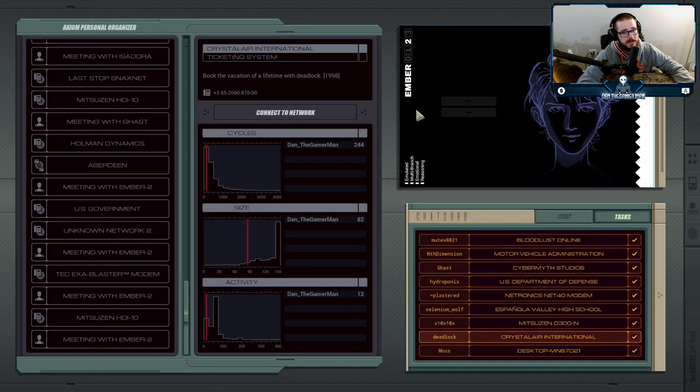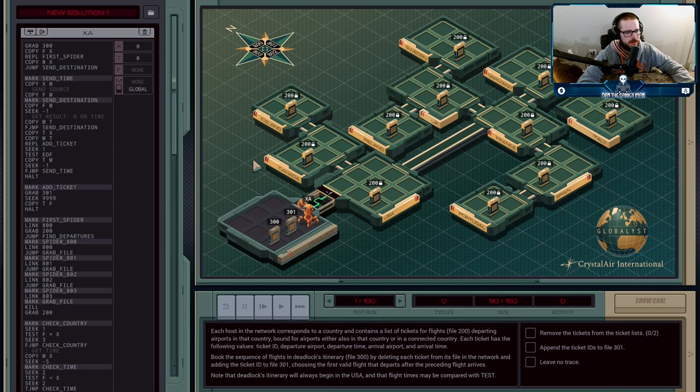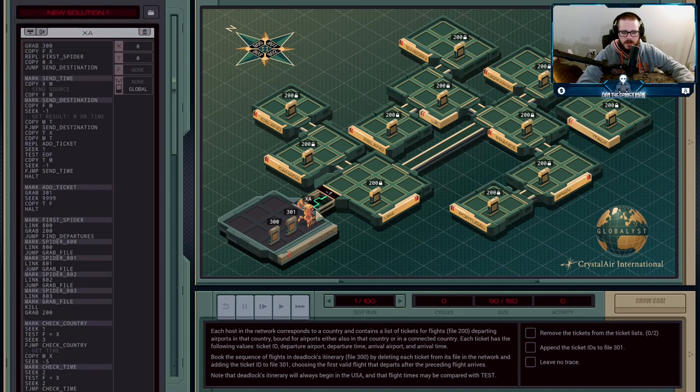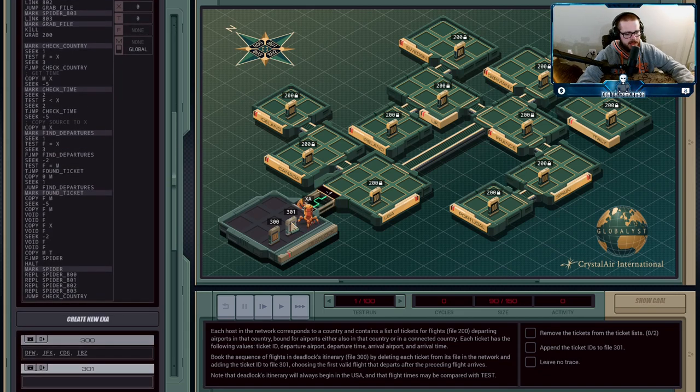For the second-to-last bonus mission in the game, we're going to be playing as a deadlock and we're going to book ourselves some flights. He has an itinerary in file 300 that says which airport he's going to start at, and then he wants to fly from that one to JFK, from that one to CDG, and then that one to IBZ. And then that's the end of the trip.